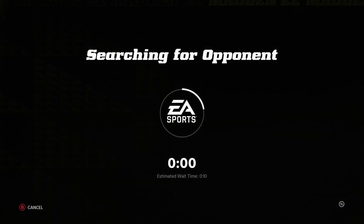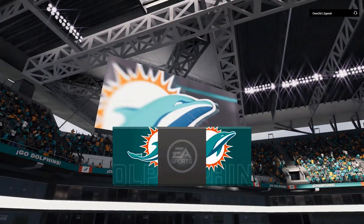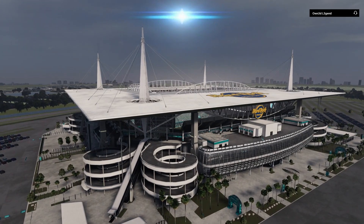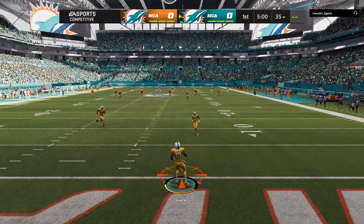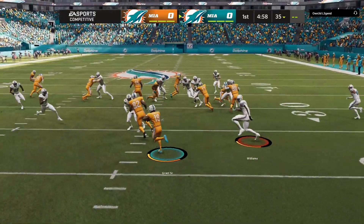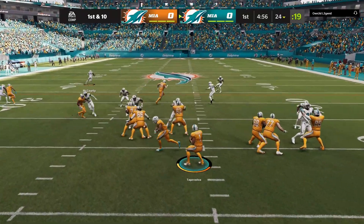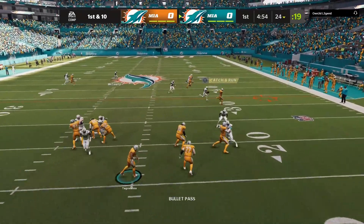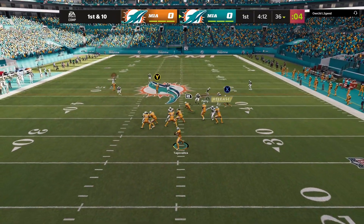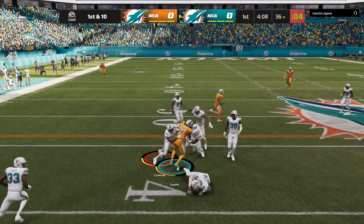The Dolphins have some really tremendous speed weapons on offense, and it just so happens we get our first mirror match of the year — we match up against the Dolphins. It's the fins versus the fins; we are in the color rush orange. I really want to get Waddle involved with just so much speed. Dolphin fans have a tremendous athlete for years to come.